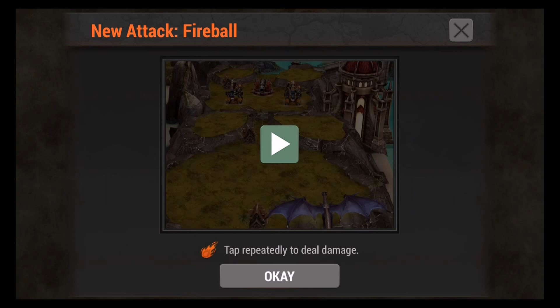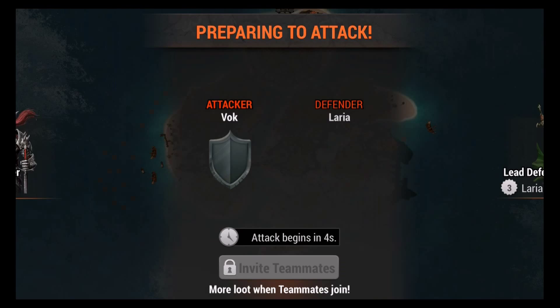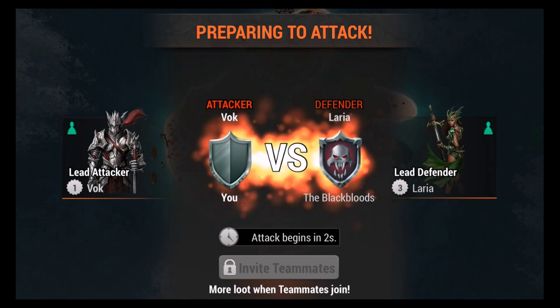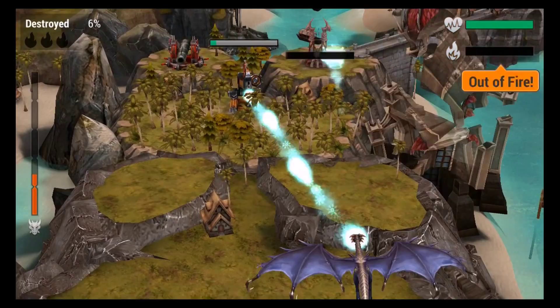Now we're going to use our second dragon named Frigg. Frigg's a hunter — he has a fireball attack and a lightning spell. All you have to do to attack with a hunter is just tap. We're going up against Laria. You always want to destroy as much of the environment as you can — trees don't give you much, and these little buildings don't give you much either.